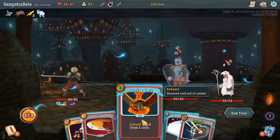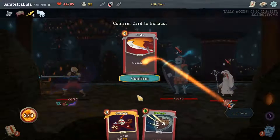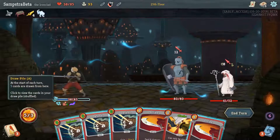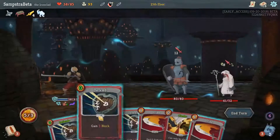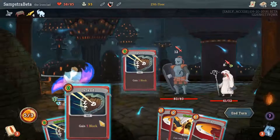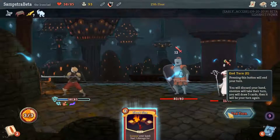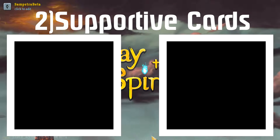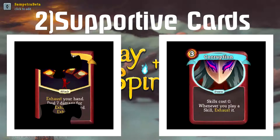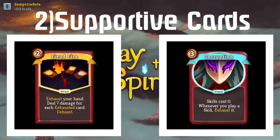The main challenge is getting to all zero cost cards. You start with five strikes, four defenses, and Bash, so you can't just instantly have zero cost cards — you'd have to remove a lot of cards, which is pretty hard. You can remove cards within combat by exhausting them. The best exhaust cards are Corruption and Fiendfire, because these two disappear or exhaust themselves after use.